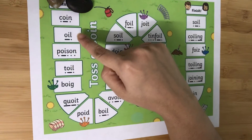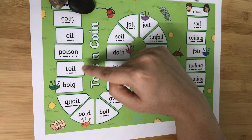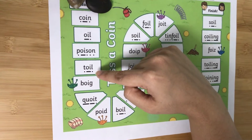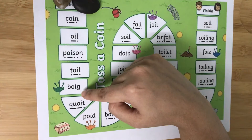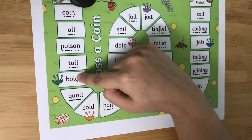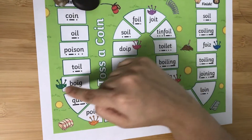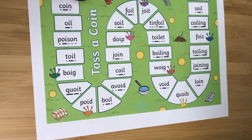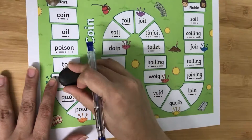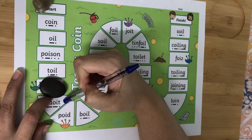So here the first word is 'coin' — coin. The second one is 'oil', and this is 'poison', this is 'toil'. And this one is 'boig' — but there is no word called 'boig', so this is wrong. I can mark it as wrong using a crayon or a pen. So until here I'm okay and I can move the coin.